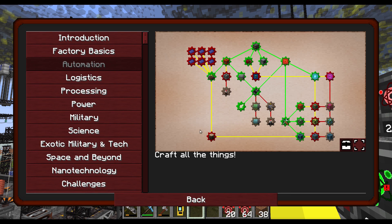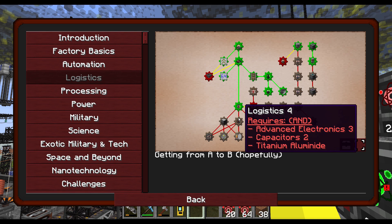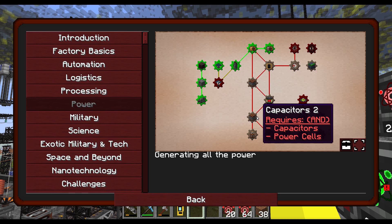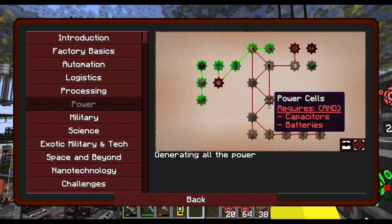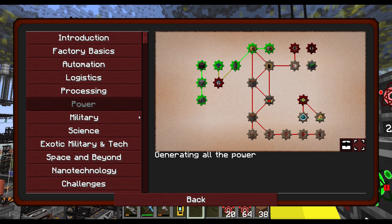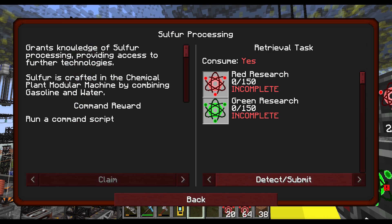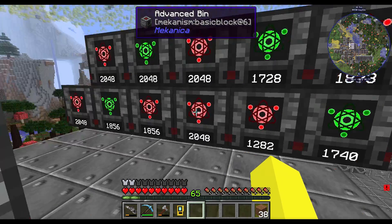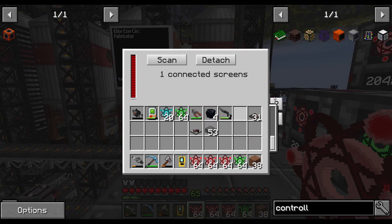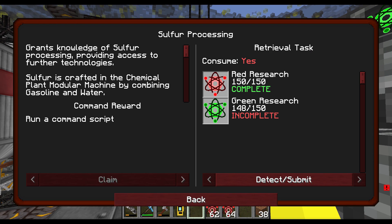What else can we unlock as fast as possible? Capacitors 2 — where's capacitors 2? It's all the way down here. So we need that, and that, and that, and that needs solver processing. Fast track is not going to be possible, is it? I don't think it's going to happen. We'll try, we'll just unlock as much as we can, but I don't think fast anything is going to work.